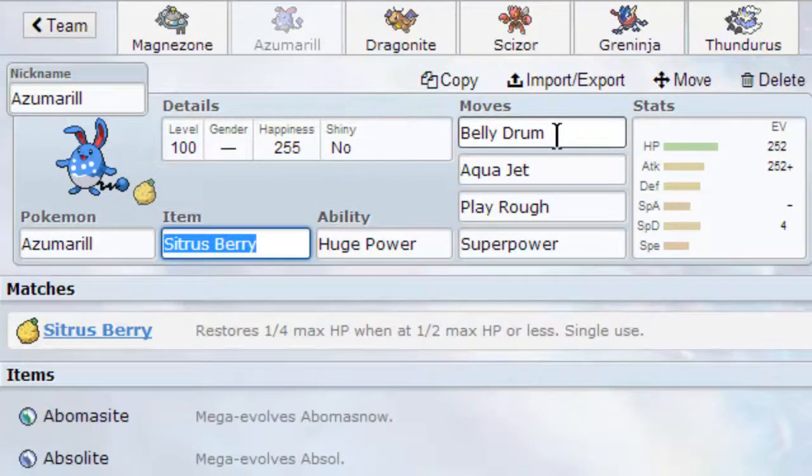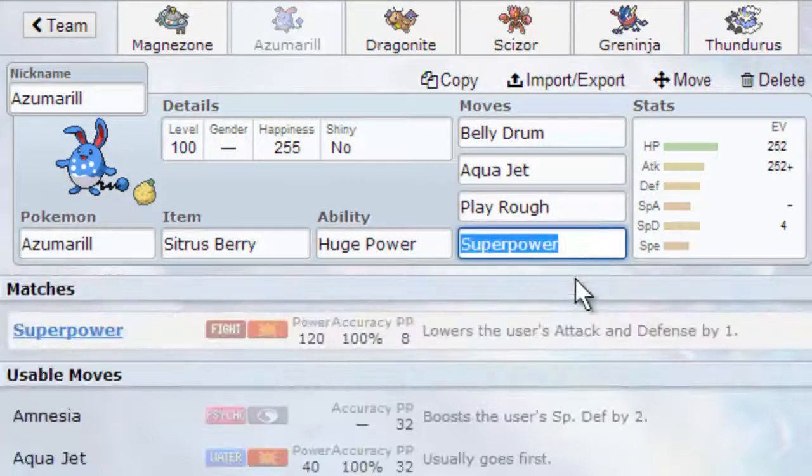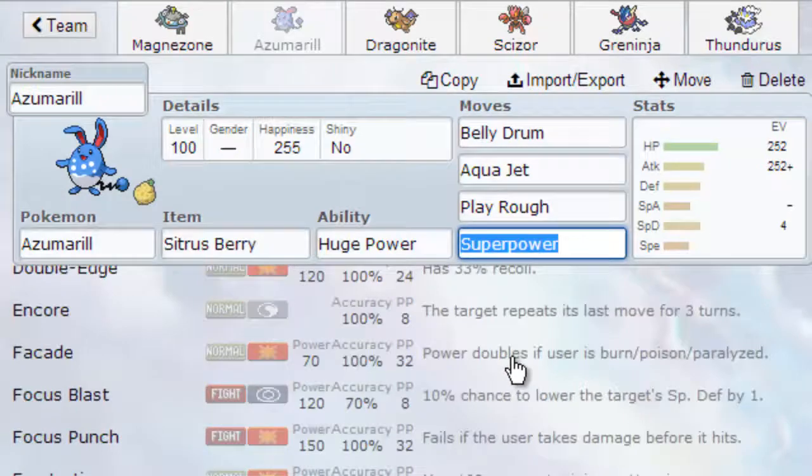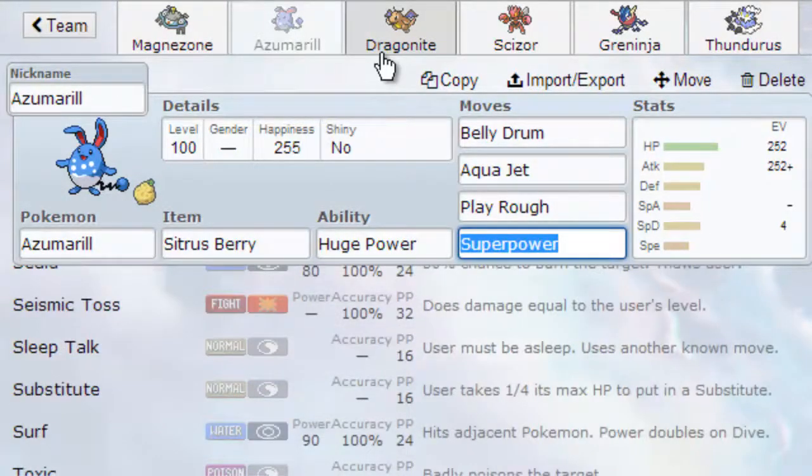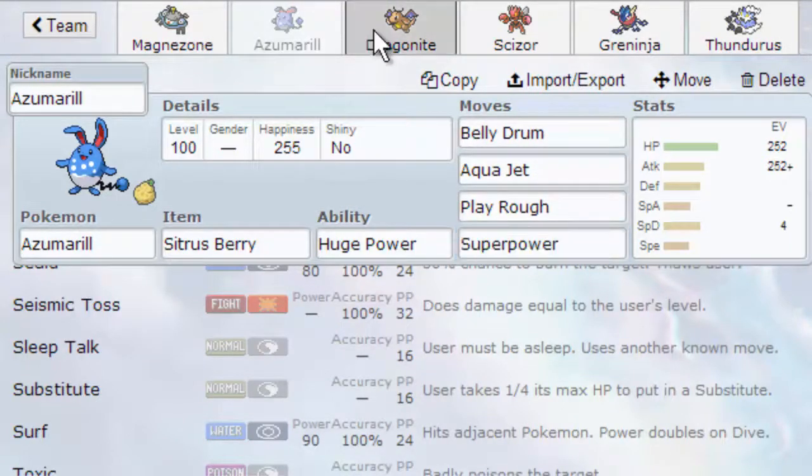Then we have the Belly Jet set on Azumarill — it's a typical Belly Jet set except I decided to have Superpower because I kind of just wanted it. Belly Drum, Aqua Jet, Play Rough, Superpower. Pretty straightforward, you know what to do with it.